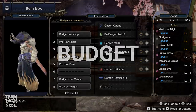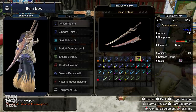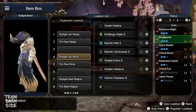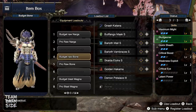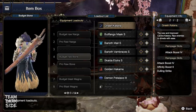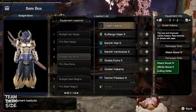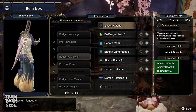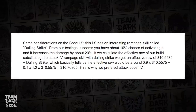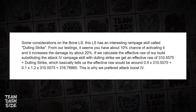Moving on to the second build — this is the Nash Katana, and this build is vastly different. High raw, green sharpness — precisely 60 hits of green sharpness — and Bludgeoner Level 3, which is better in Rise compared to World because now it gives a whopping 10% attack multiplier. This Longsword has an interesting Rampage Skill called Dulling Strike. From our tests, it seems there is a 10% chance to activate it, which increases the damage by about 20%. But if we calculate the effective raw, this leads to a lower value compared to Attack Boost 4. So we chose Attack Boost 4.